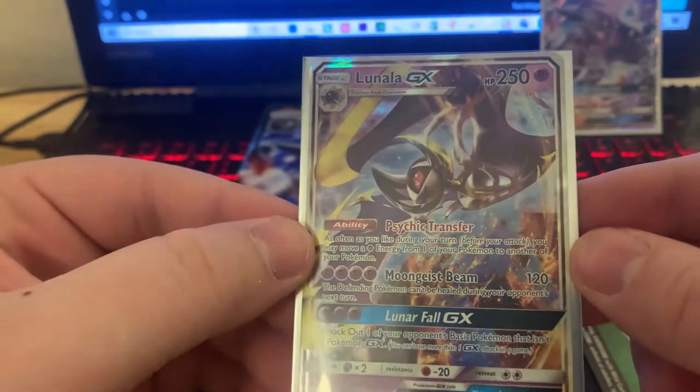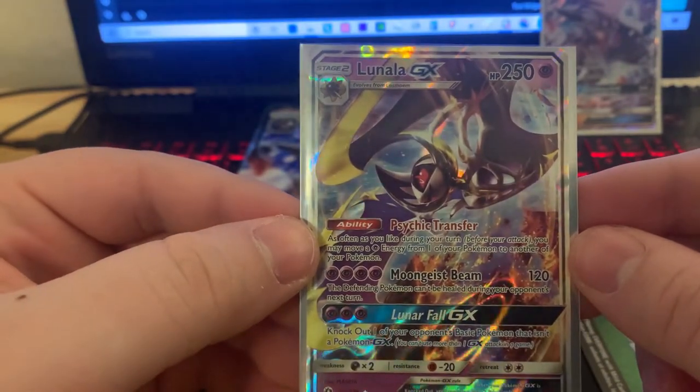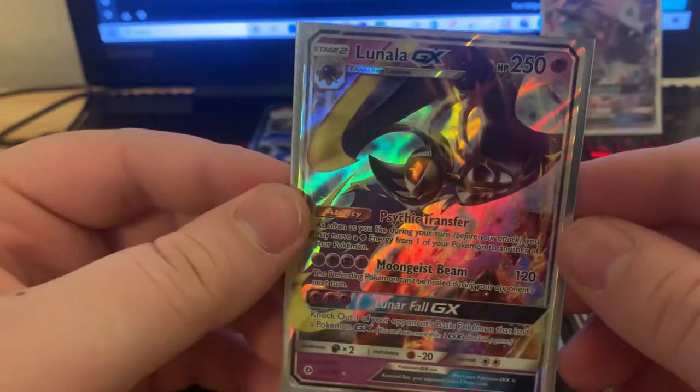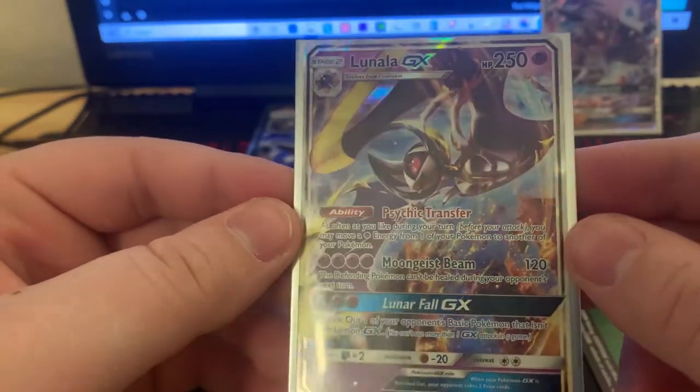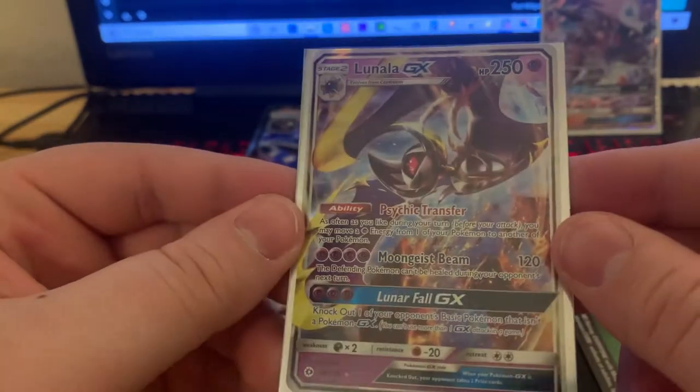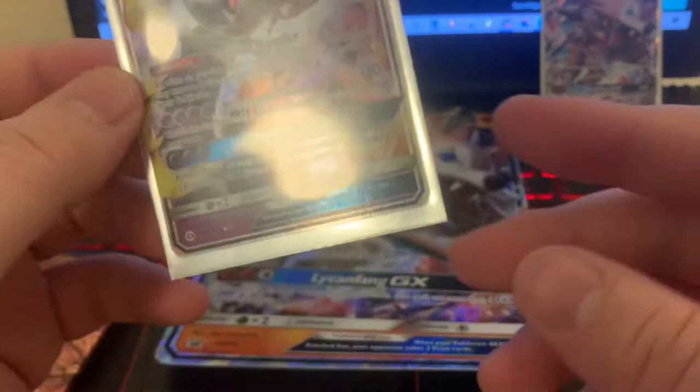Lulunala GX — Psychic Transfer, Moon Geist Beam, and Lunar Fall. That's cool. I like that a lot. That's a really cool card. Everything looks really good on it. Love that GX. Not gonna lie.